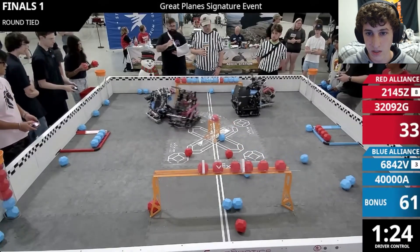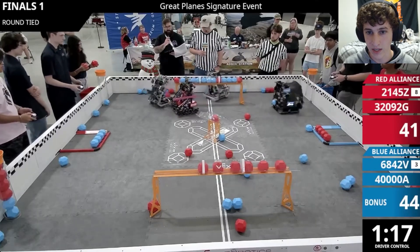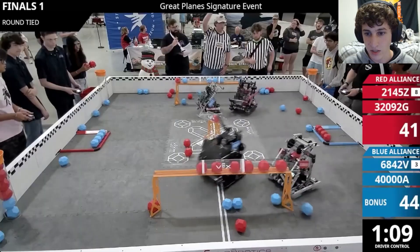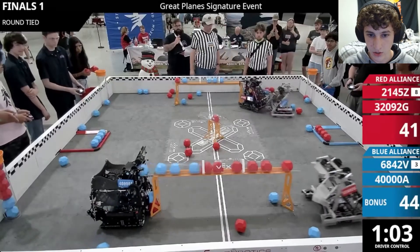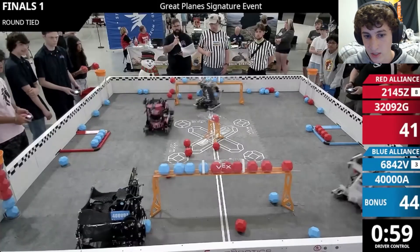Red Alliance gets in there with their wings and descores, putting the Blue Alliance at a pretty big disadvantage. They started this match in the lead, but this descore pretty much takes them out of it — a huge disappointment for Blue. Then 40000A comes over and tries to put pressure on a different goal, since they still have the control bonus on the far side. They score there, which helps them, and then line up to descore — set up perfectly to push out red balls while the blue ones go straight into the control area.